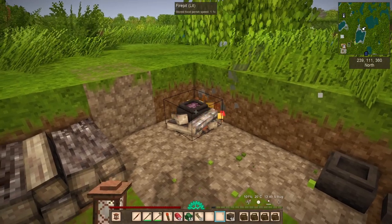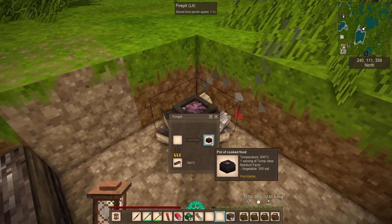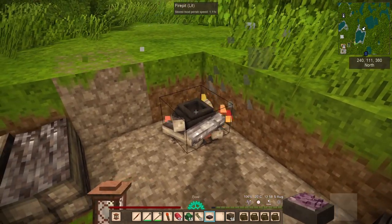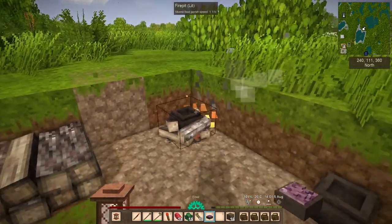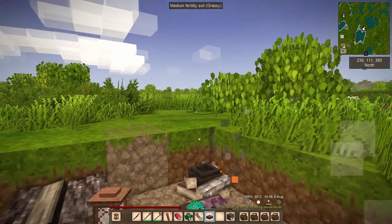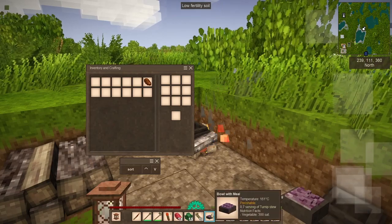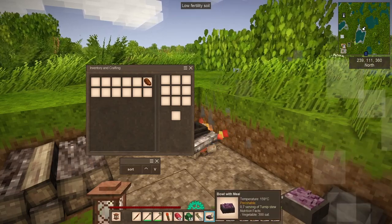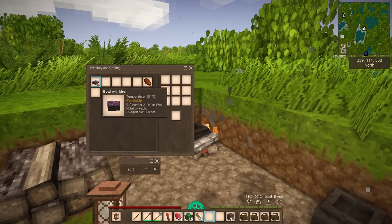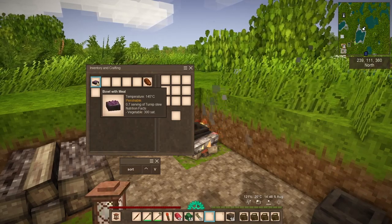A little bit of time has passed and it appears we have some yummy food ready — a pot of cooked food, vegetables, turnip stew. We can grab a bowl and scoop it right out of there. You can see it's steaming a little bit. Then we're going to eat it. There's 0.7 servings left. You can actually just throw this in your bag and carry it around — it's still hot so it won't tell you when it's going to perish, but it's going to last for a couple of days.